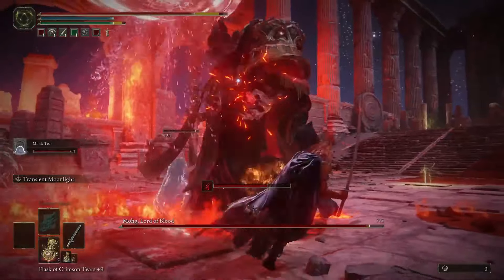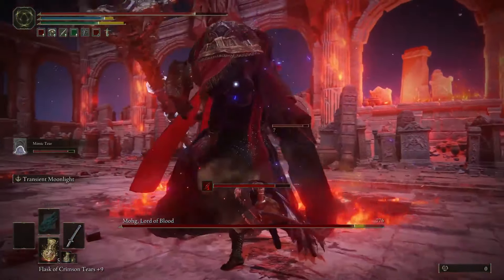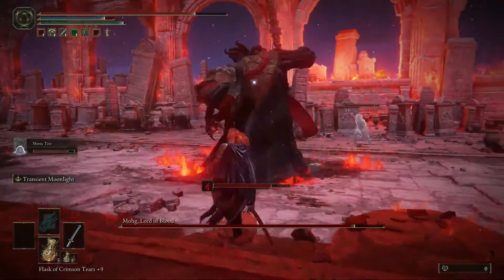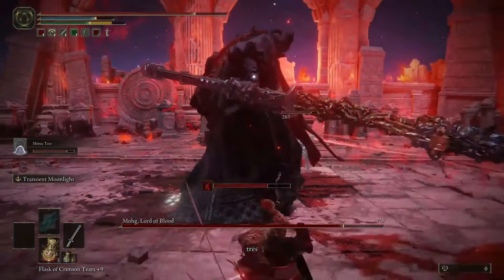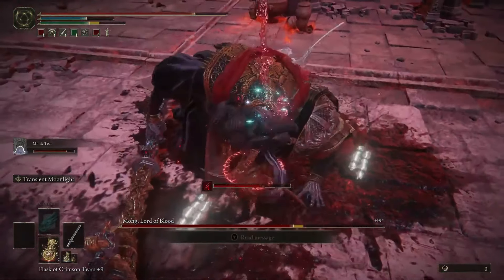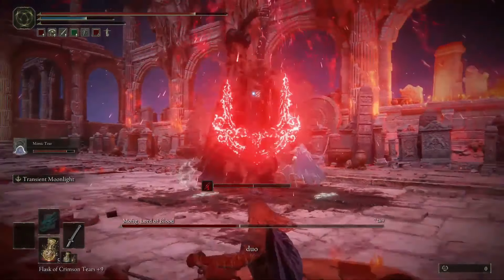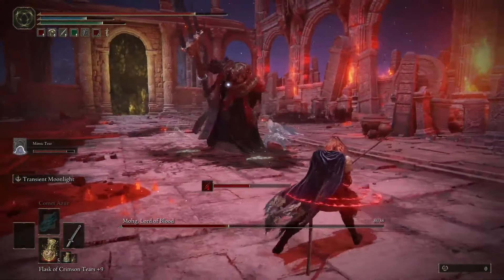Once you get into range, he will start flinging waves of blood at you that turn into fire on the ground. I've tried out every combination to dodging this initial potentially life-ending attack, and your best bet by far is to simply roll towards Mog while he's using it. You'll generally avoid most if not all of the damage from it, but be careful not to back up into it since the damage over time is very high.